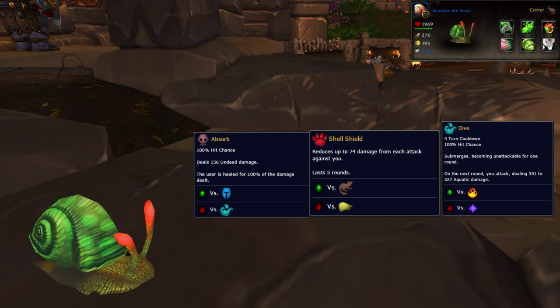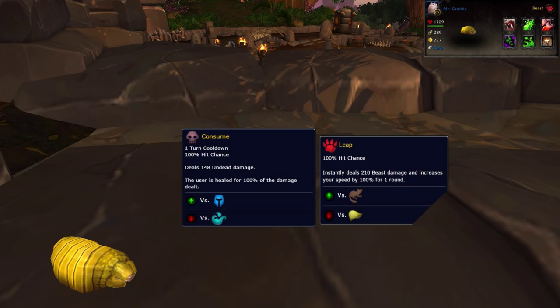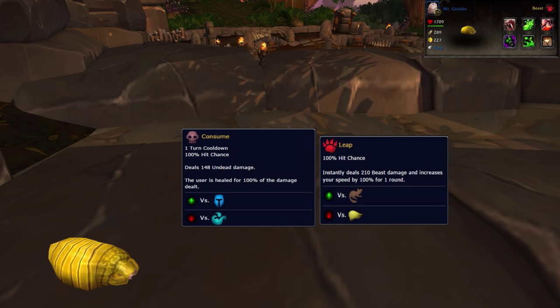For my first pet I'm going to use my Scooter the Snail. Any snail will do fine — grab the one with the highest attack stat out of your available snails. In the second slot I've got Mr. Grubs. You could also use a Maggot, a Festering Maggot, or a Devouring Maggot.